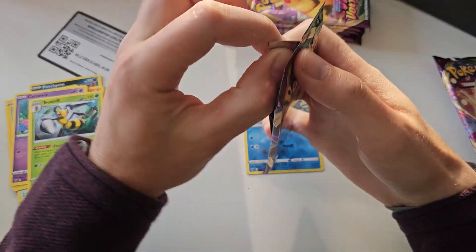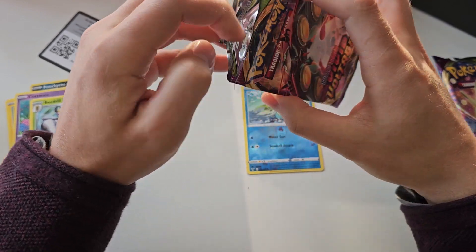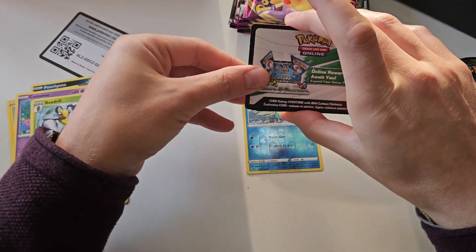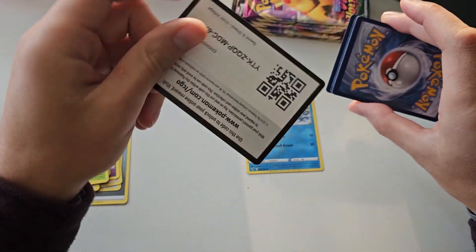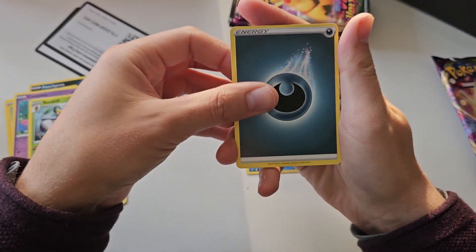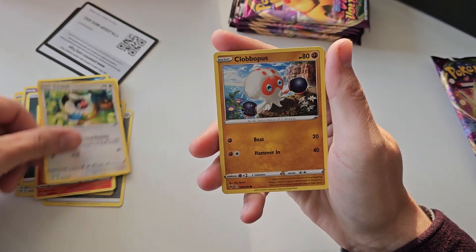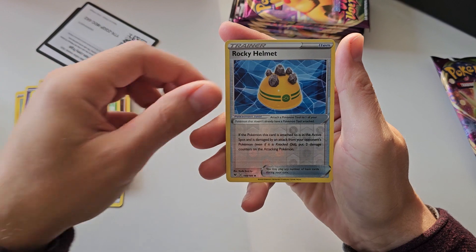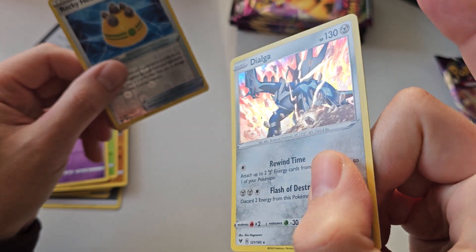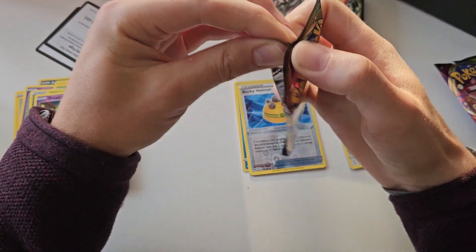Let's see what the next pack will bring us — if we can get some full art, maybe a rainbow rare, or even better, the Chunkachu. We do have a pull inside of the second pack. Four from the back: Darkness Energy, Leek Staff, Charmeleon, Pincushion, Chetot Joltec, a Rocky Helmet, and in the back we do have just a regular holo — Dialga.